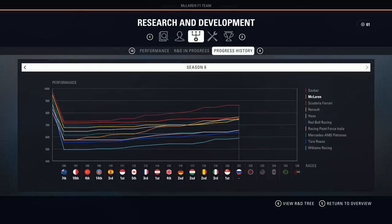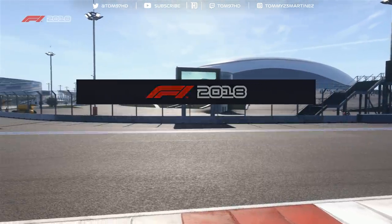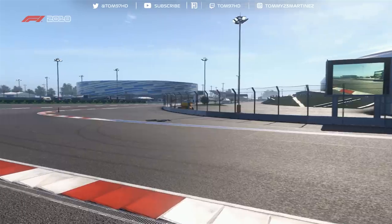Let's confirm that now - looking at the R&D tree, we are the second best team, overtaking Ferrari. Sauber also have brought no upgrades for this race, which has given us a chance to close the gap to them slightly. The bad news is we're not going to be able to put any upgrades on our car today. Bear in mind we don't do practice - we only do qualifying and race to try and keep the R&D competitive and not be too overpowered.